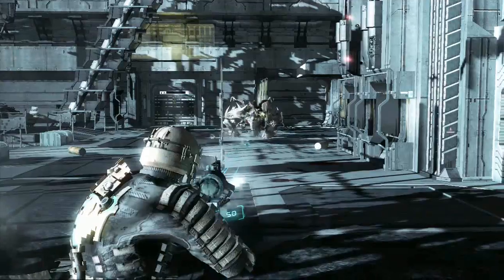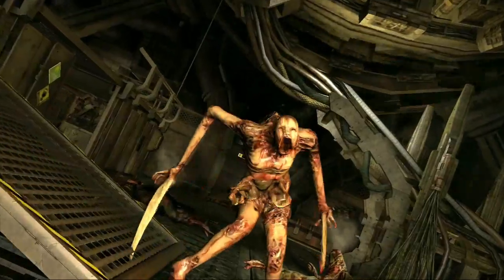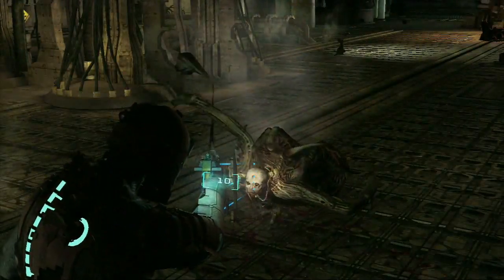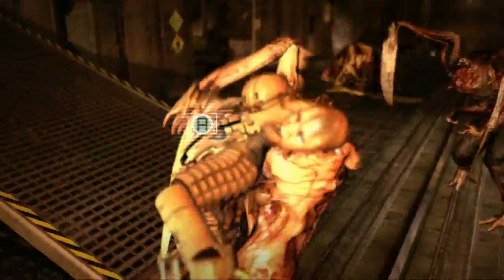Unlike other games, shooting these creatures in the head and body won't kill them. In fact, doing so will probably piss them off and change their approach. Take their legs out and they'll drag themselves towards you. Shoot off an arm and they'll use their other arm to rip into you.